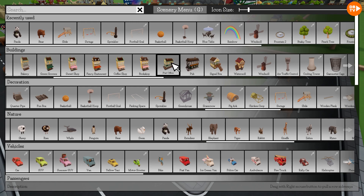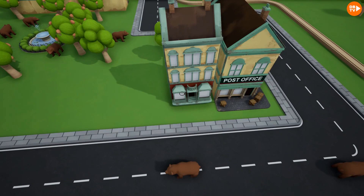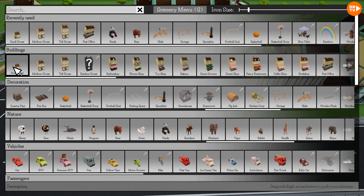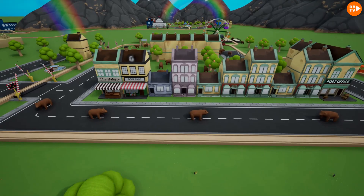We should have the post office, because they gotta get their notes. Post office right there. We have to have bears that live here. We'll put a few big houses, and to make it realistic we have to have a dirty house. Two more small houses, and then this one will be really dirty. Wait, that one's pink — we should keep that. Oh man, they don't clean their house.